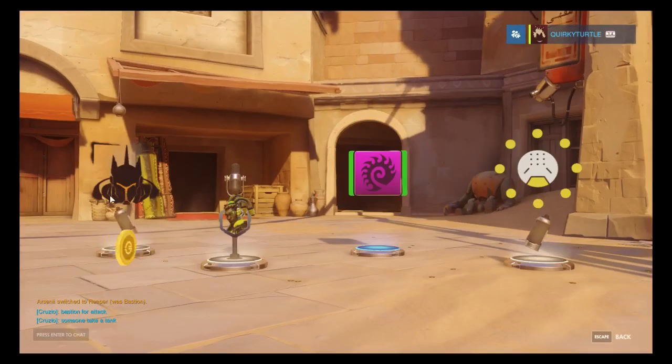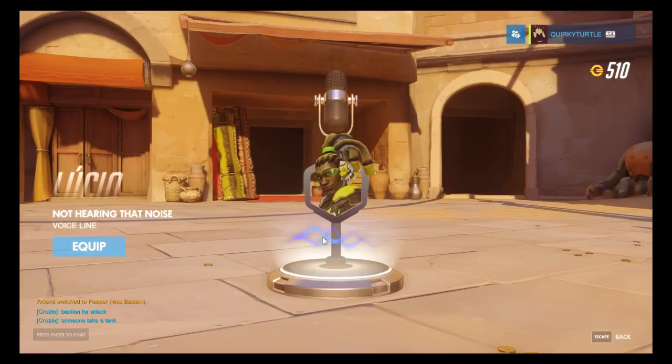Box 42: one decent item. We get a player icon, a duplicate spray, another spray and a voice line.